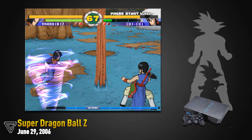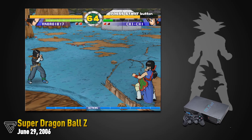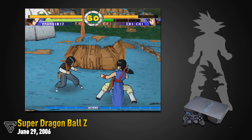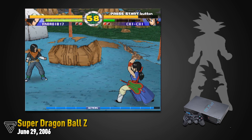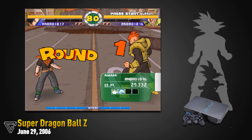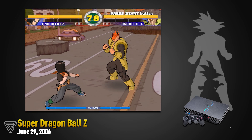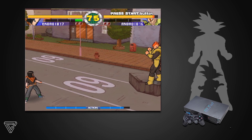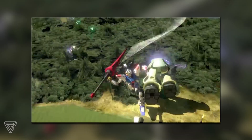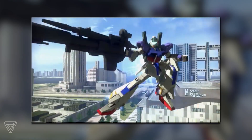Around the time of Budokai Tenkaichi 2, Super Dragon Ball Z also came out for the PlayStation 2 — another 2.5D fighting game, very different from the previous Budokai games. It wasn't that bad, but unfortunately for the developer Crafts and Meister, Budokai Tenkaichi was already established as the next Dragon Ball game on the PlayStation 2. So that was the first and the last Dragon Ball game Crafts and Meister developed. However, this new partnership with Bandai Namco would have them develop other anime games over the coming years.